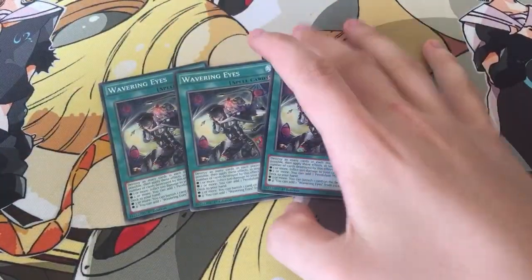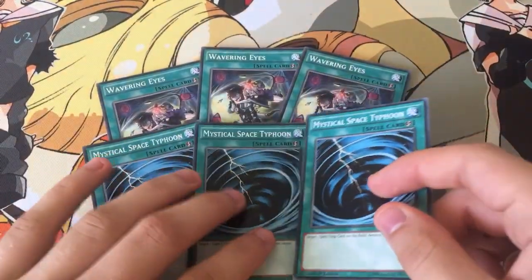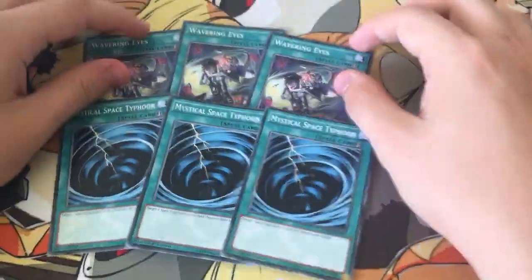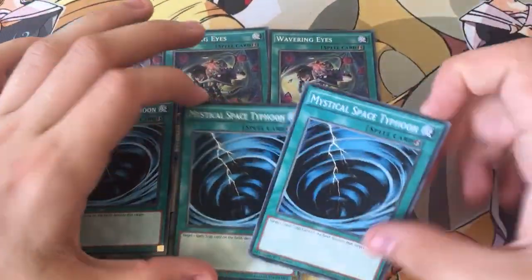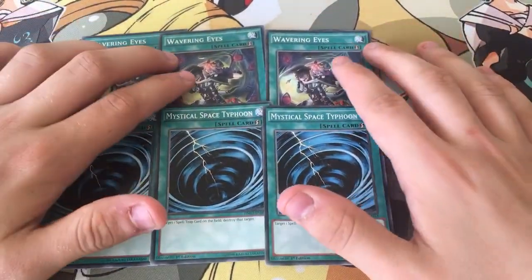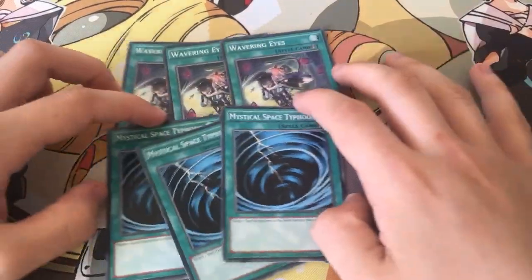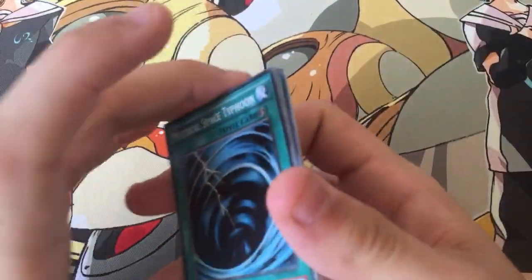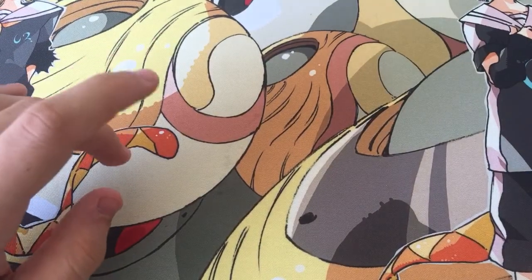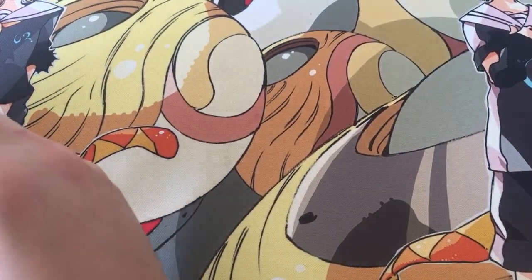Then 3 Wavering Eyes on top of 3 MST. Wavering Eyes really helps with the search power for the deck if you don't get Tehran, and also helps destroy your opponent's Pendulums, along with MST to clear the back row. Sometimes MST comes in handy, but if you've got Dynamist Power Load, you mainly need to clear your opponent's back row for other stuff.